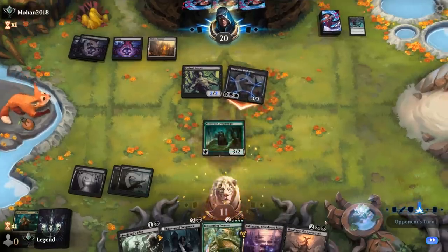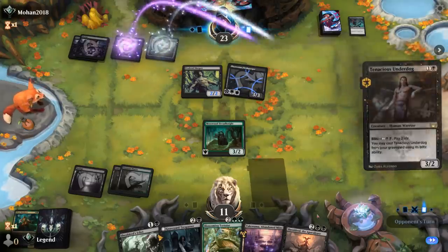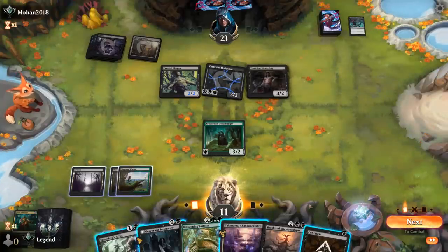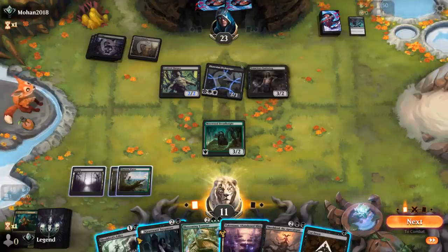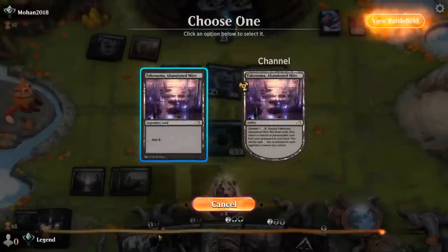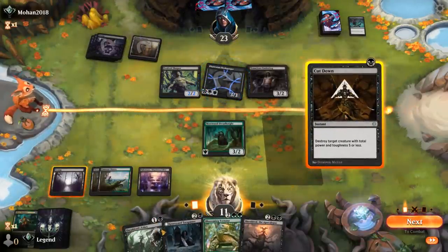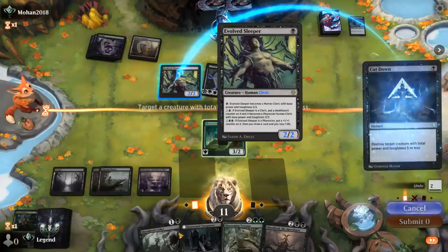Opponent takes out Glissa so they can attack with Fleshgorger. Dread Knight is happy to trade for Sleeper if they offer. They hang back and play Underdog. Cut Down could still answer Sleeper before they level it up, or take out Underdog — Exile with Trespasser. Could see a 3-drop plus 1-drop being safer than just tapping out for Shieldred in case they have removal. Taking out Evolved Sleeper as their mana sink seems fine here.